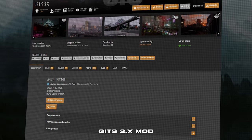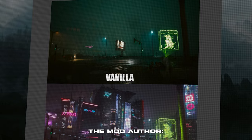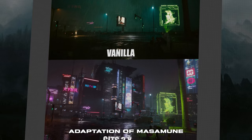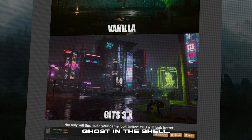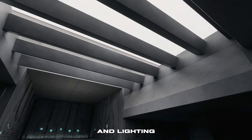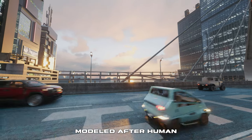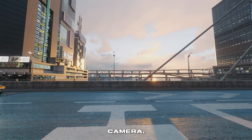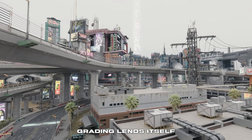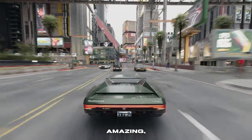I'm going to install the GITS 3.x mod by Bababui88. According to the mod author, it is inspired by the live-action adaptation of Masamune Shiro's Ghost in the Shell. This mod dramatically overhauls the weather and lighting, with significant adjustments to exposure for a less blinding experience, modeled after human eye adaptation rather than a pocket camera. The more natural color grading lends itself well to digital photography.